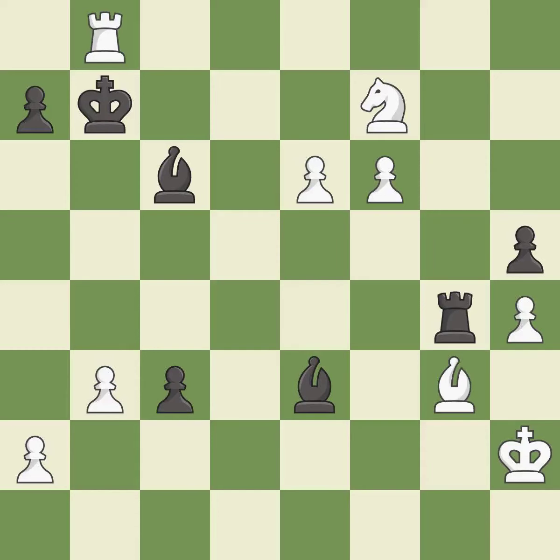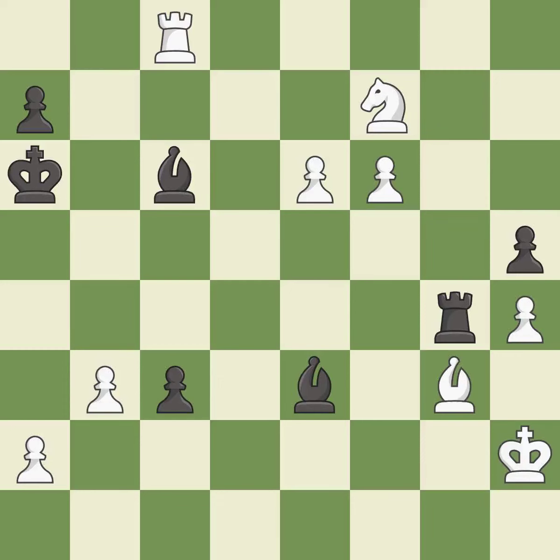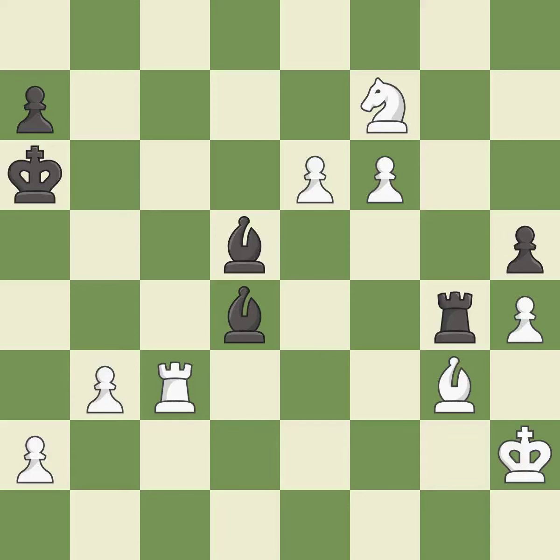This prevents the opponent from being able to push a passed pawn towards promotion. This evades the check from the rook — it is forced. One of the best moves. This pins a pawn, which restricts its mobility. This is the strongest option. This forks multiple pieces. This move puts the rook on a safer square. This puts the rook behind an opposing passed pawn, which helps counter the pawn's push to promotion. This threatens to win a bishop. This stops the opponent from being able to win a bishop. That's what I would have recommended. This is the way to win a bishop.